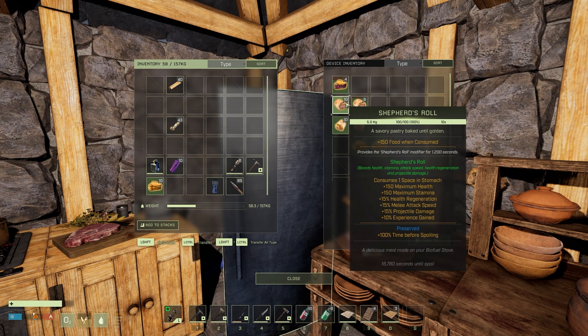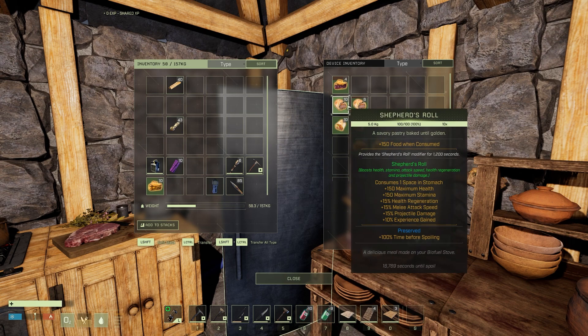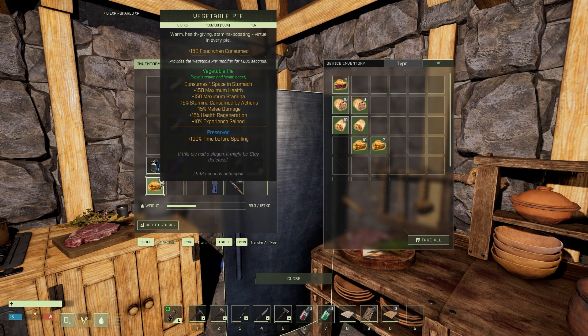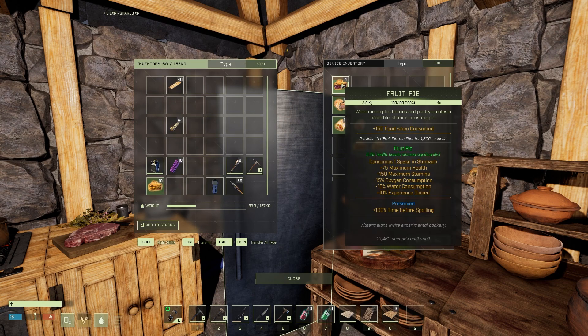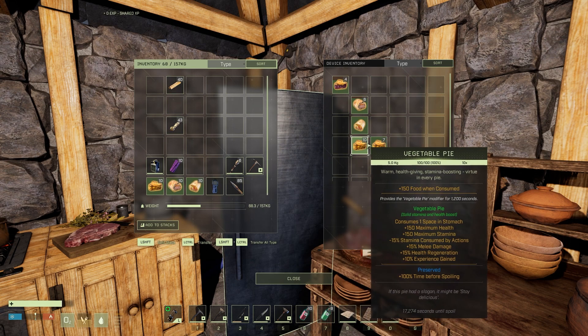Oh, we got shepherd's rolls! Wow, 30% oxygen consumption reduction. Exposure resistance, health. So 150, 150, 150, 150. 75, 150. Don't make any more fruit pies — shepherd's roll and vegetable roll and the vegetable pie. And they're all preserved!